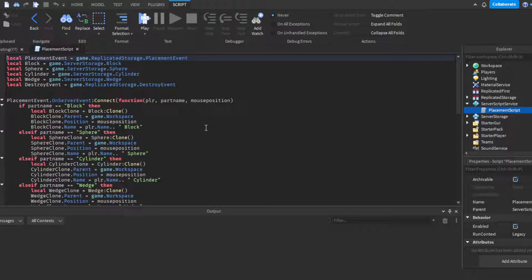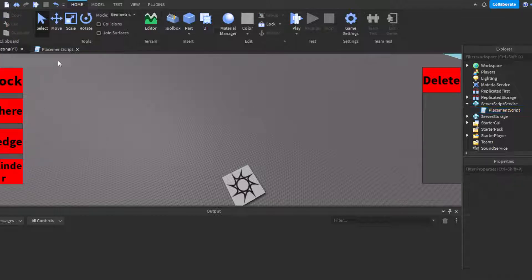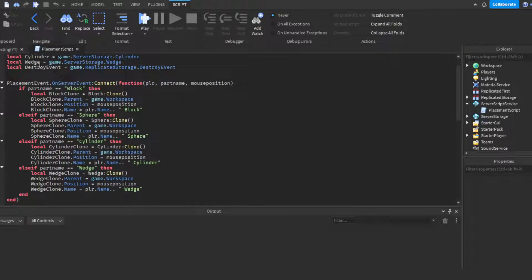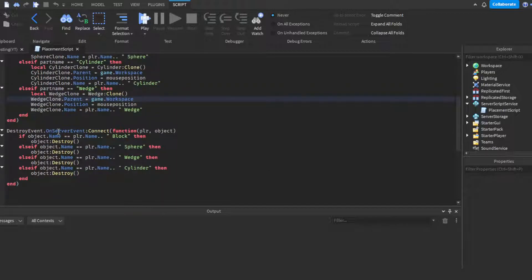Then do PlacementEvent.OnServerEvent. When a player has a block, sphere, wedge, or cylinder selected and left-clicks, it fires the RemoteEvent and sends over the player's name, the part name, and their mouse position. Depending on the part name sent, it clones whichever matching part from ServerStorage and places it at the mouse position. The cloned part is then named using the player's name plus the part type — so you know what type of part it is and who it belongs to. This is especially important for the destroy system so players can only delete their own parts.